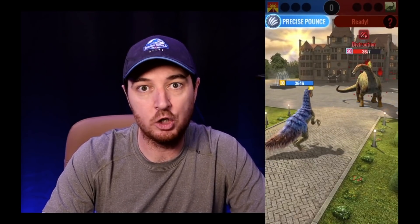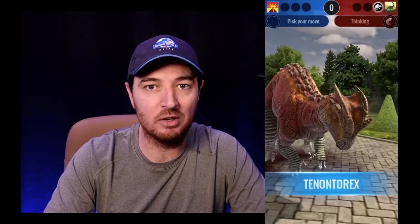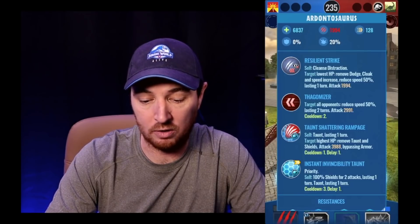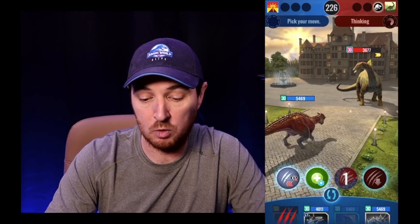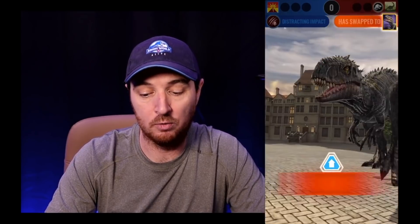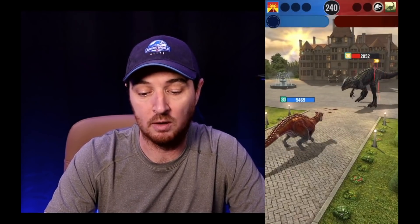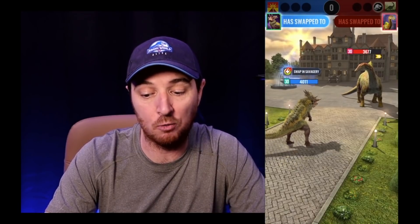I use Precise Pounce — I should in theory switch out into a fierce creature for a better matchup. The AI swaps out, which saves me the trouble. I use Distracting Impact, and I see this creature has 75% resistance to distraction. That's still a decent hit at 2309. The AI is swapping into their own fierce creature, which sets up nicely for Dracoceratosaurus. Now we do the Swap In Savagery — they swapped to Ardentismaxima, but we still get the swap-in dealing 40% of max HP as damage.